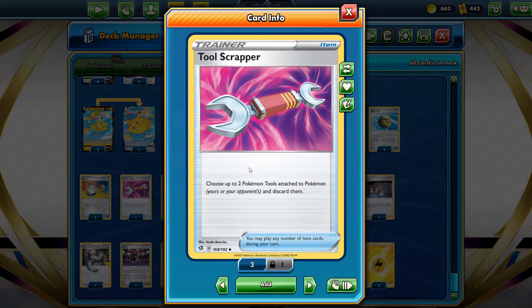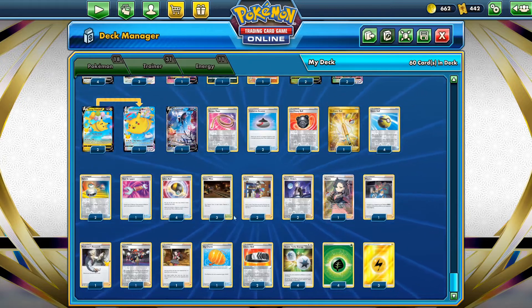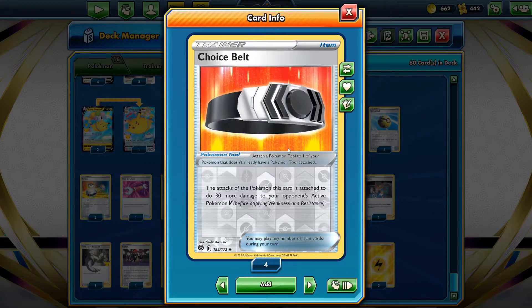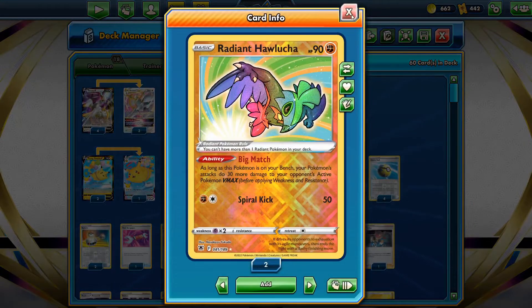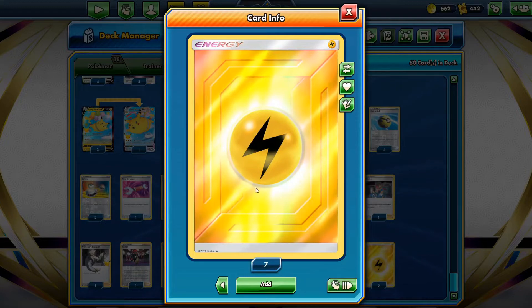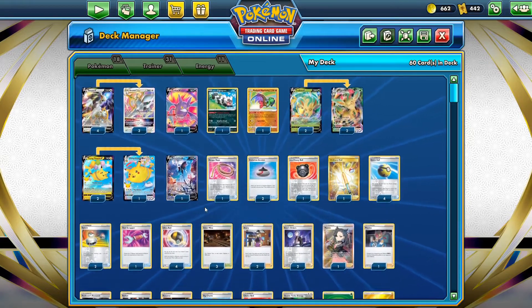We run Tool Scrapper because Pokemon tools are very popular, and if you can discard a Big Charm and get a knockout, you have permission to start laughing. We have Big Charm to make our Pokemon a little beefier, and Choice Belt to hit Pokemon V a little harder. Combined with Howlucha, that's 60 extra damage to Pokemon VMAX. For energy: four Double Turbo, four Grass Energy, and three Electric - since we run both Grass and Electric Pokemon.